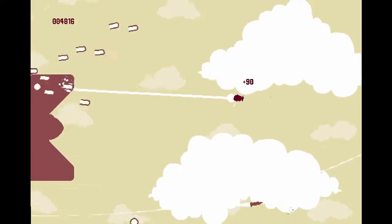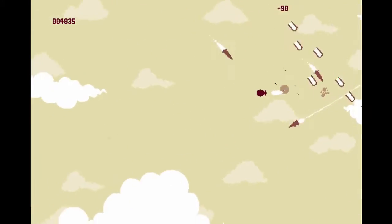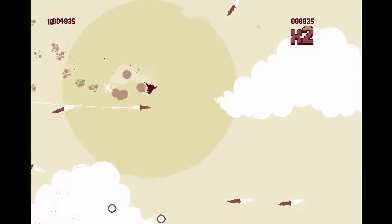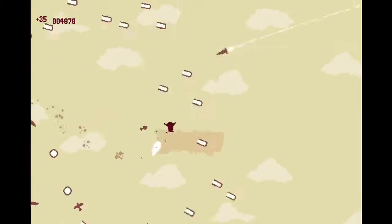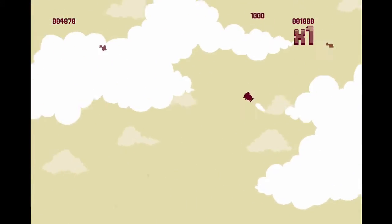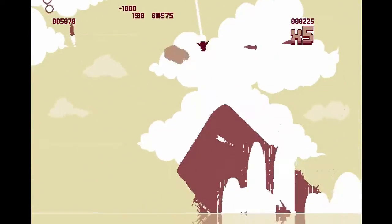One problem with the armor is that you tend to get kind of cocky. You tend to think you're invincible, and you're not — you're just way tougher than normal. And another thing: when you use the armor and you go back to using a non-armor body, you die in one hit, it feels like. So be careful with that. Understand the psychology of using it. I think I sank it — yep, she hit the deck.